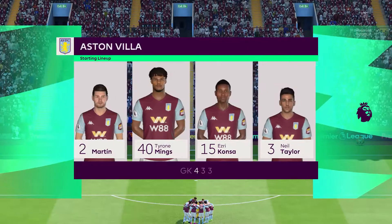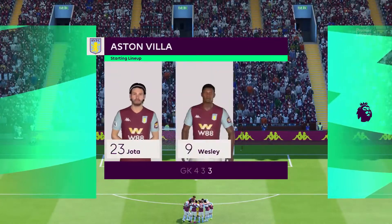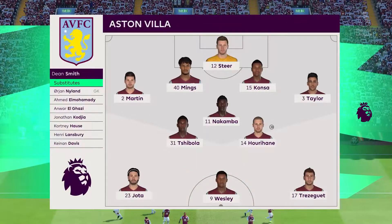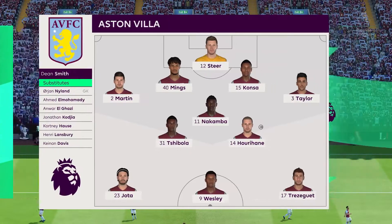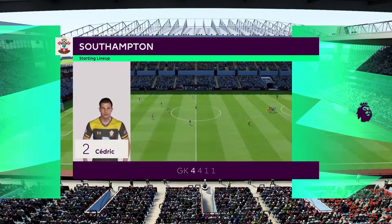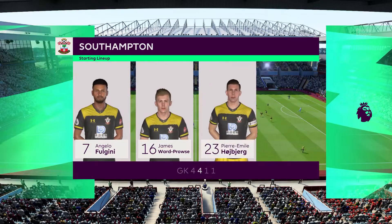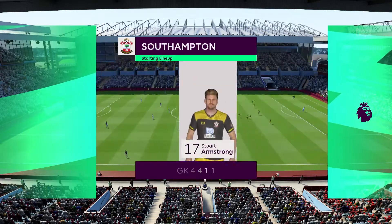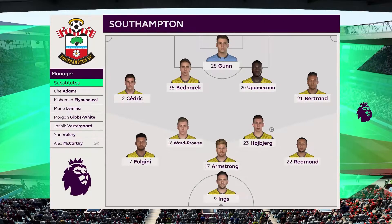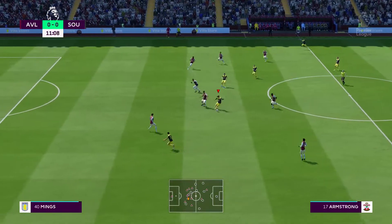The first game is against Aston Villa away from home. They're set up in a 4-3-3, and we're using a 4-4-1-1. Same back four, with Fagini, James Watt, Prowse, Halsberg, Redman, Armstrong, and Danny Ings. The original lineup is back again to take on Aston Villa.